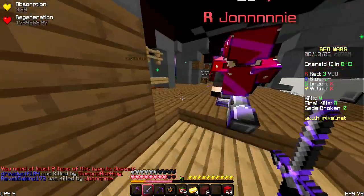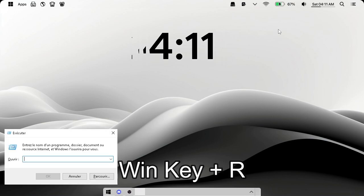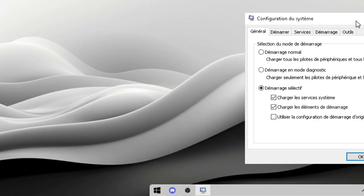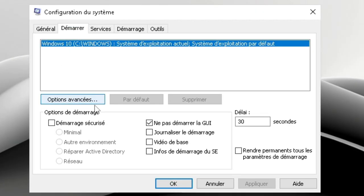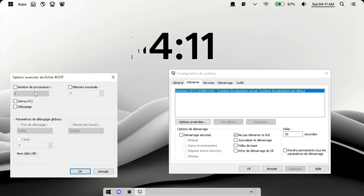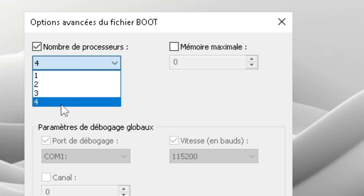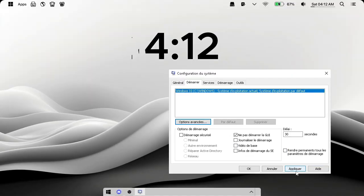The first thing you're going to want to do is enable all the CPU cores. To do that, press Windows key + R and type 'msconfig' in the search bar. Once the window pops up, go to Startup, then Advanced Options, enable Number of Processors, and select all of them. Click OK, then Apply, then OK.